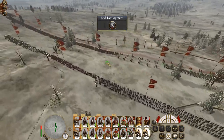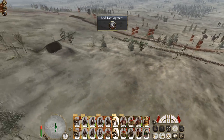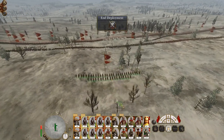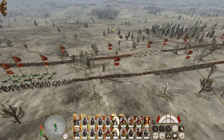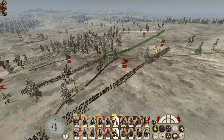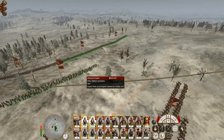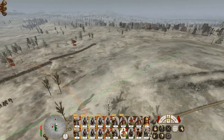We've got a couple of units of howitzers. They are actually on our extreme flank, so let's pivot them and probably dump a unit of Janissary infantry up here as well.